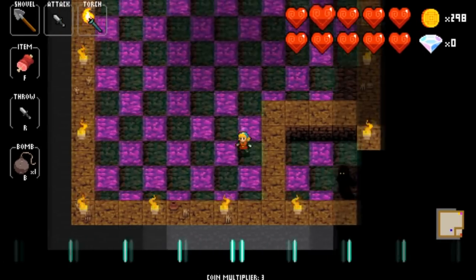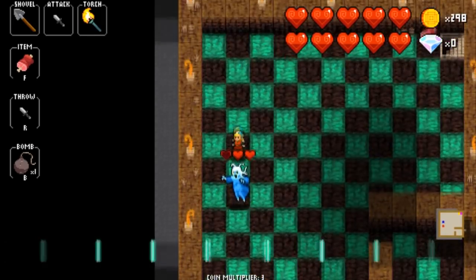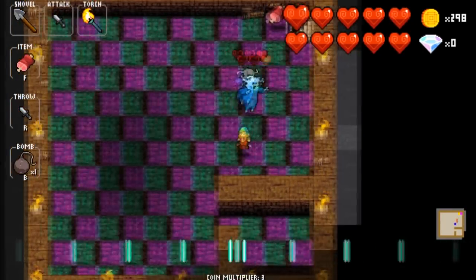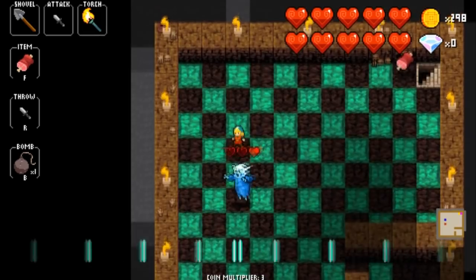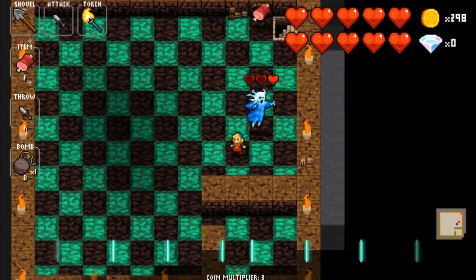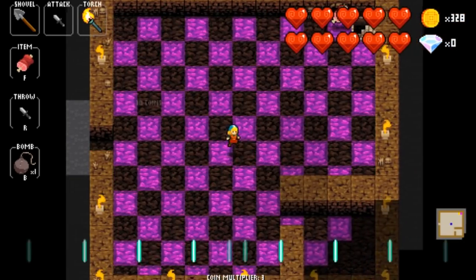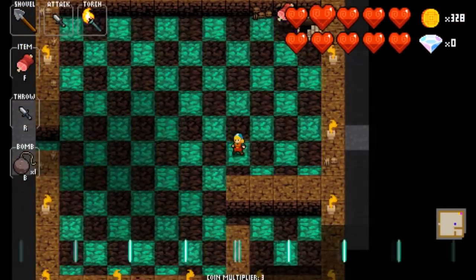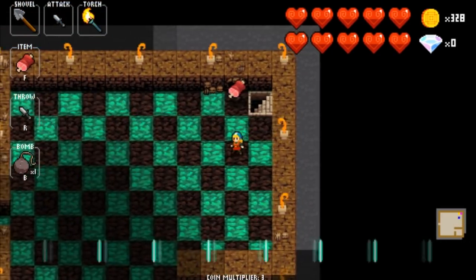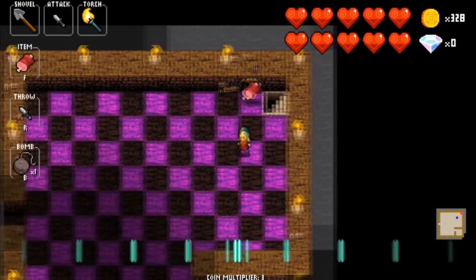Here we have a banshee as another mini-boss. As soon as I hit her, my music gets a little muted, which can make it harder to stay on beat. She moves every beat, but whenever I hit her I get knocked back, so now there's a space between us and I have to get her close to me again using dig buffering. There's a blue banshee and a green banshee — just like the gold and gray bats, it's a matter of health. The blue banshee has three hearts and the green has five.